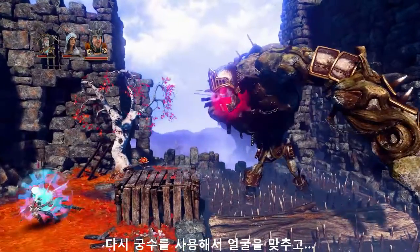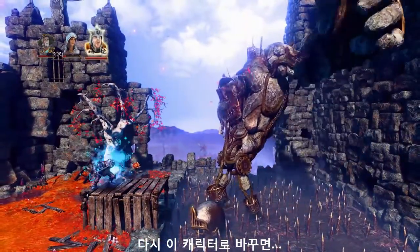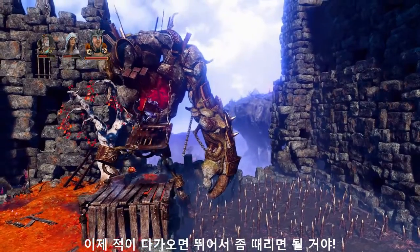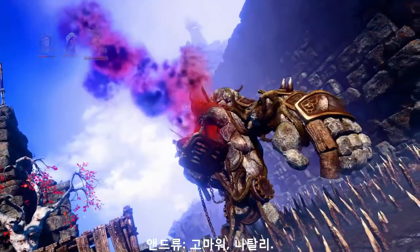Nice. Then you've got to switch right back to the archer and shoot him in the face. Now switch back to this guy — when he comes over here you just hop in here and smack him around a little bit, and that's it. Thanks Natalie! So easy, right?